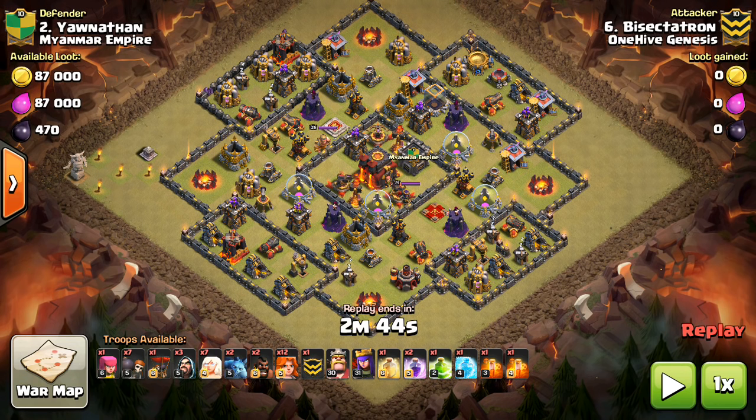This is actually one of my attacks, and a pretty solid base, but the bowler walk got it done. So we're going to take a look at the attack and talk a little bit about how bowlers could be used as actually a three-star part of an attack moving forward in Clash of Clans.